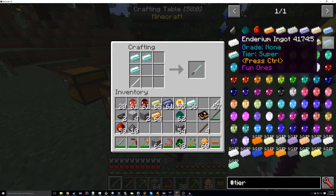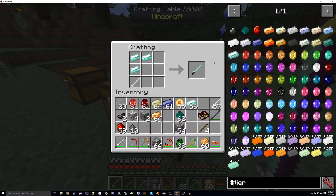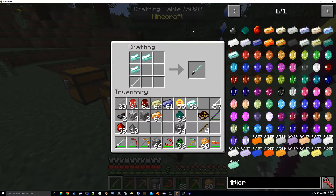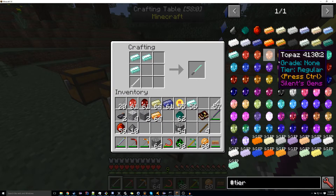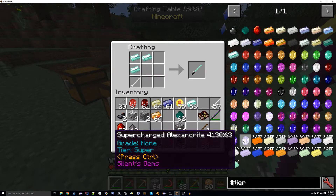So I've also added to the tooltips what tier the material is, to assist in making tools. I've been working on this for 10 hours, so if I'm not making sense, that may be why. Regular gems are regular, and then supercharged gems are super — so those are the three tiers. Flint is the only mundane tool material normally.